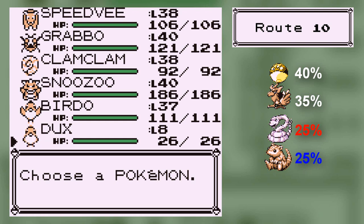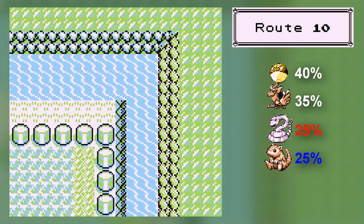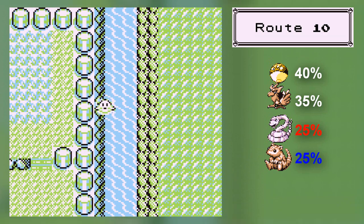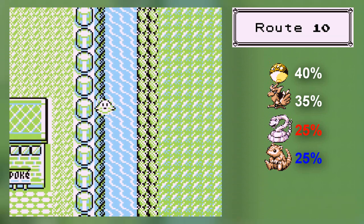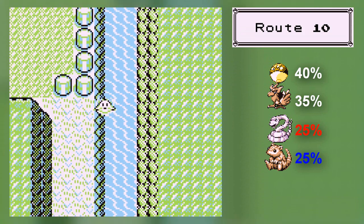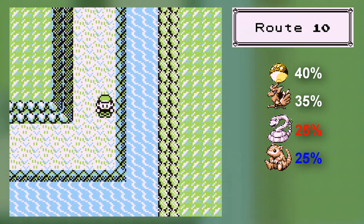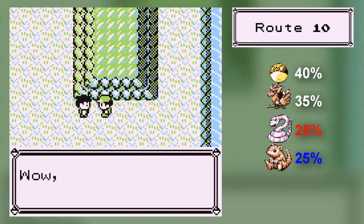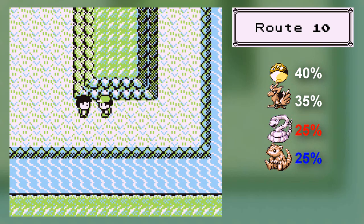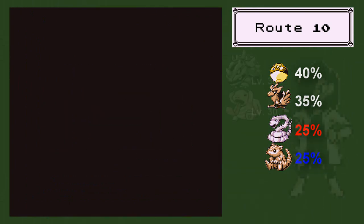You can technically get to this place as soon as you get Surf, but I think it's best to do near the end of the game, because also you can't get the third bird until a bit later. Now once you surf down here, there is a trainer — which is really annoying.